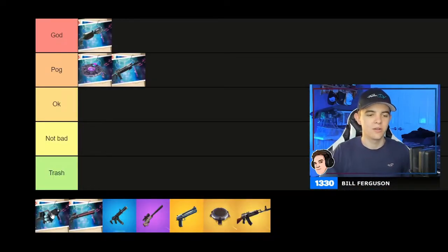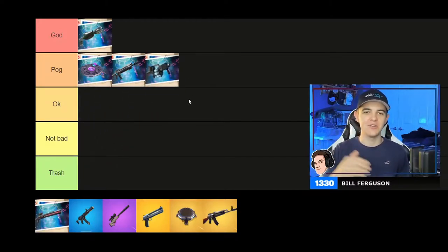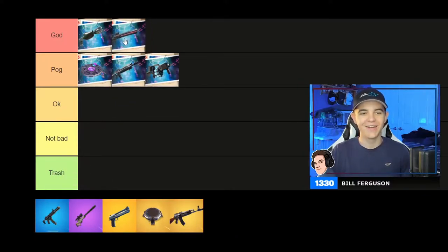Next up is the Recon Scanner, going under poggers as well. This gun lets you shoot something like a grenade that doesn't do damage, but it scans the entire area for around 20 to 30 seconds and reveals any enemies, chests, IO guards — anything in the area. So you basically have wall hacks. Definitely use this in game, and it works really well with the next weapon on the list.